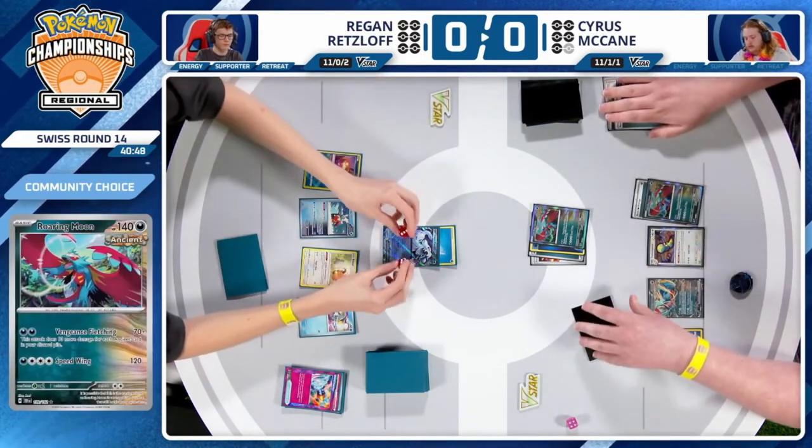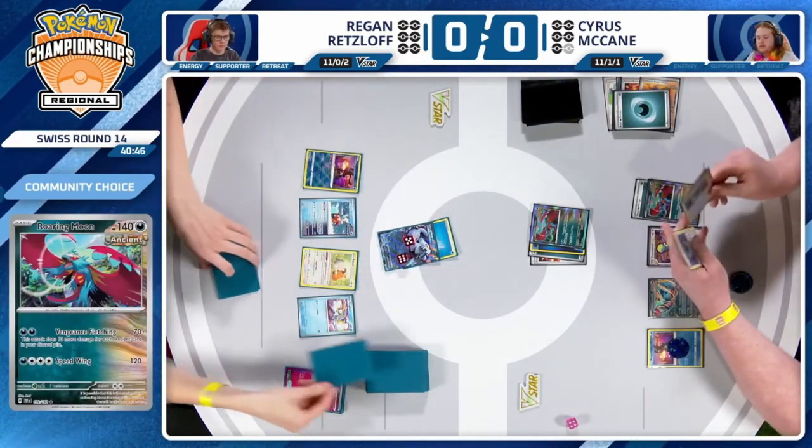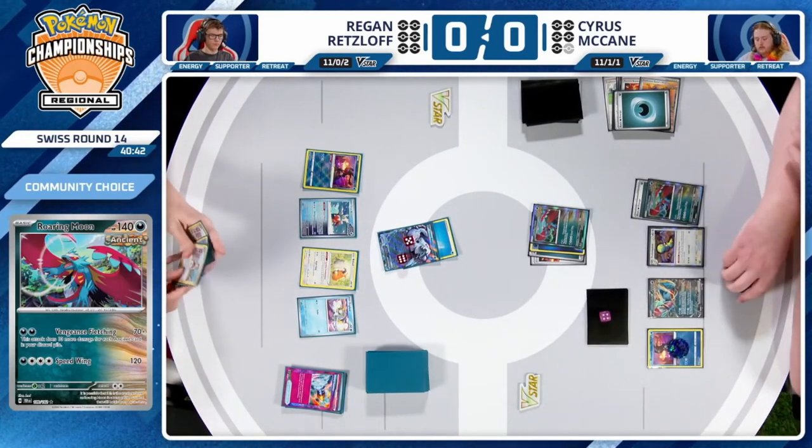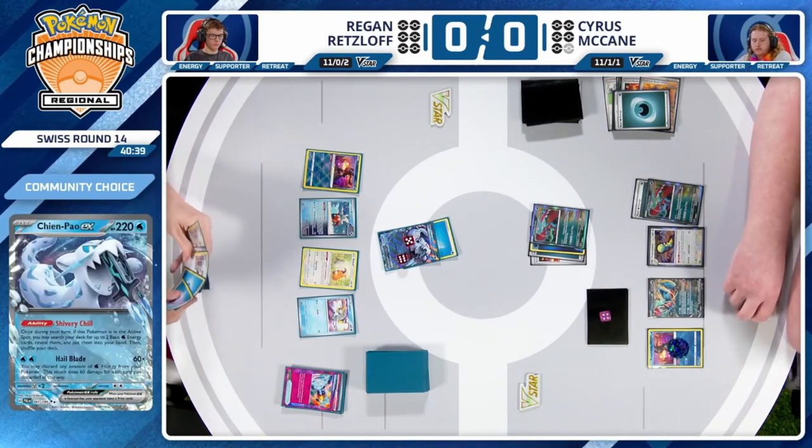Not quite there yet, as the math does check out. And that Ancient Booster Capsule is fantastic here, giving Roaring Moon 200 HP total. That means Chien Pao needs four energy just to take a single prize card — that's a full Superior Energy Retrieval.